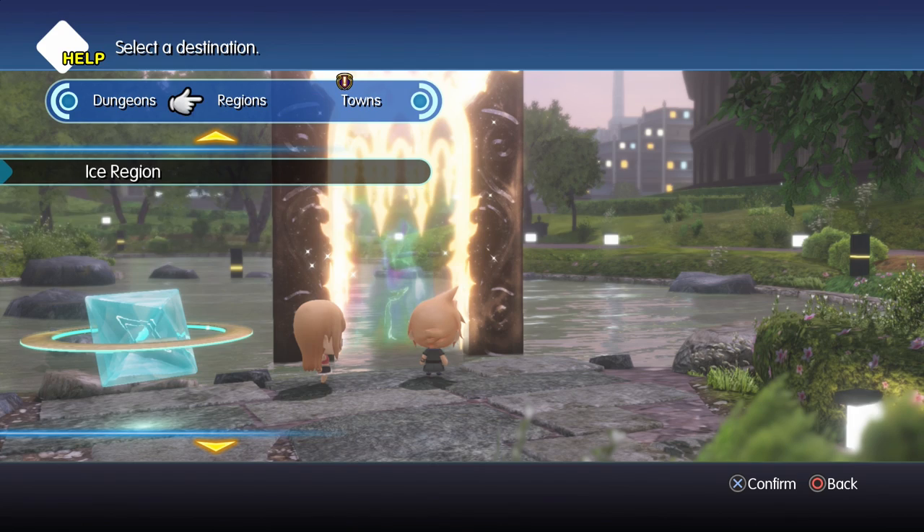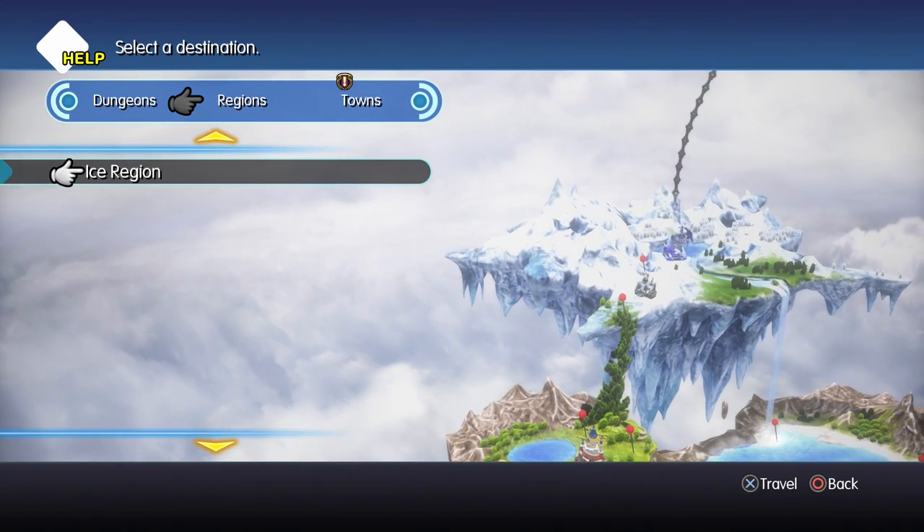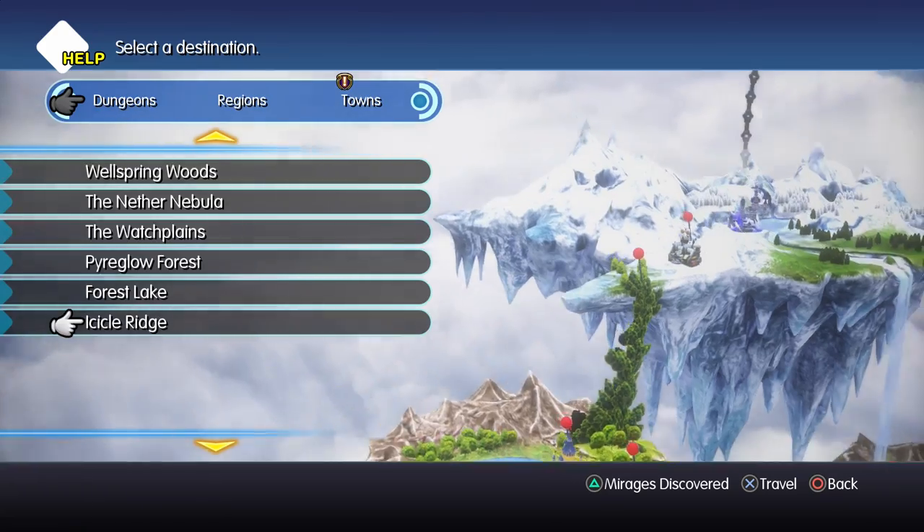So after you have your baby Paleberry ready — I'm just going to call him Blue from here on out — after you have him leveled up and ready and you've got Banish, make your way back to Icicle Ridge.